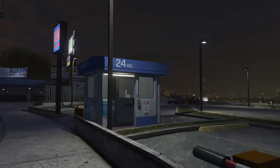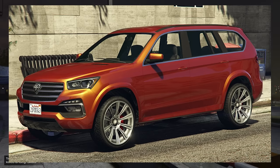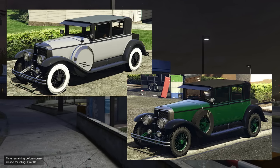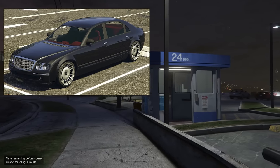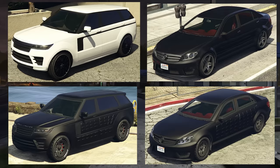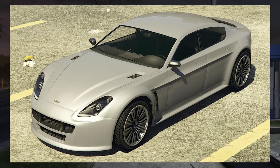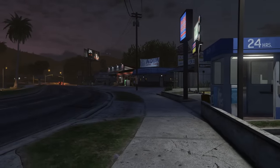Onto the four-doors from Legendary Motorsport: the Stafford, Revolter, Raiden, XLS, Roosevelt Valor, and the Roosevelt regular, Cognoscenti 55 both versions, regular Cognoscenti both versions, Baller LWB and the Shafter LWB both versions, and the Exemplar and the Super Diamond. For bikes they only removed the Thrust. Over at Warstock Cash and Carry, they removed the Lifeguard, Granger Lifeguard, Blazer, and the Meriwether Mesa — not too much there.